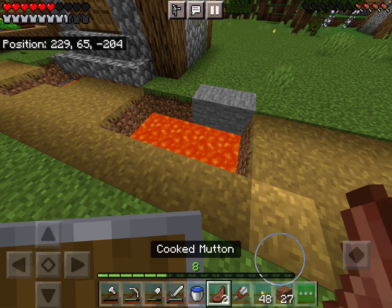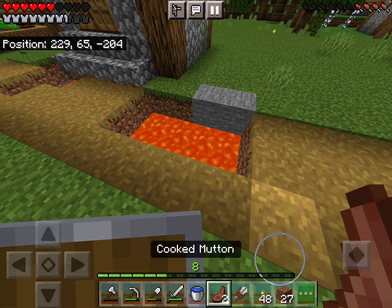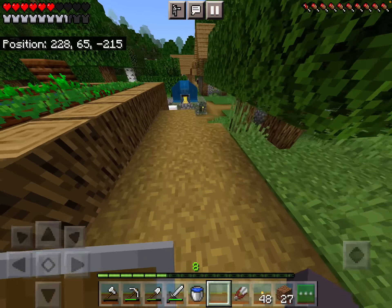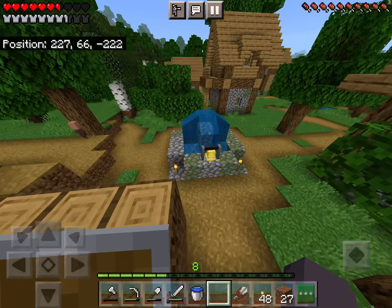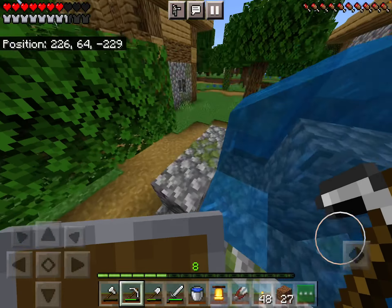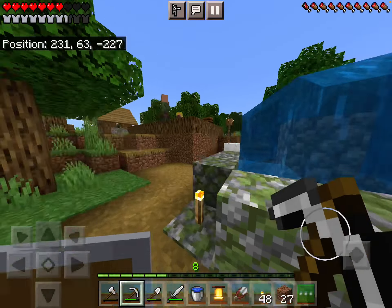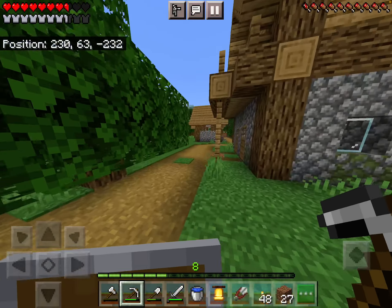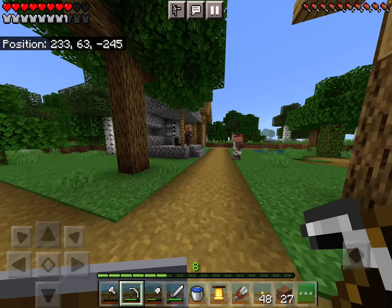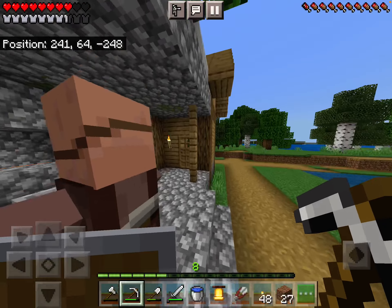That's scary. I haven't done much but that lava pool is very scary. I'm gonna take this bell. They have a nitwit — do they have a blacksmith? Oh yes they do! Let's hope to get our first diamonds.